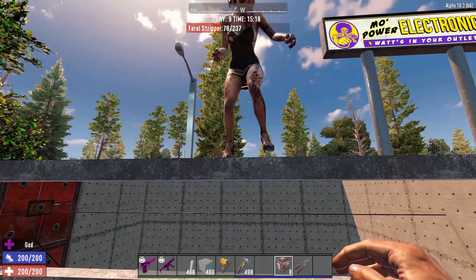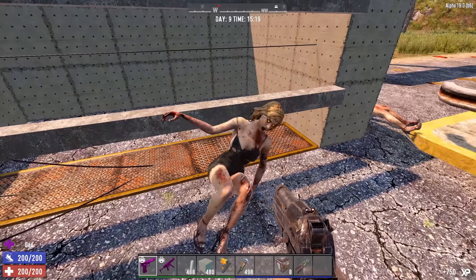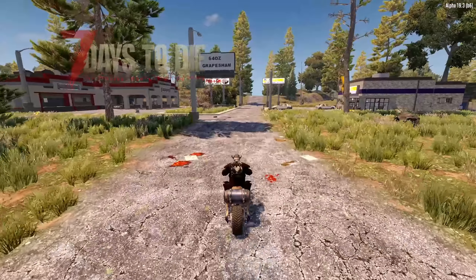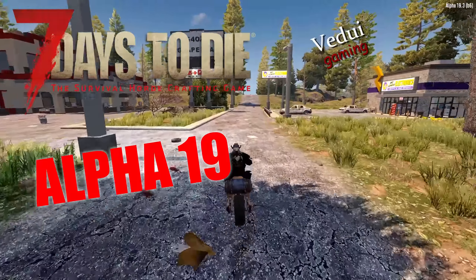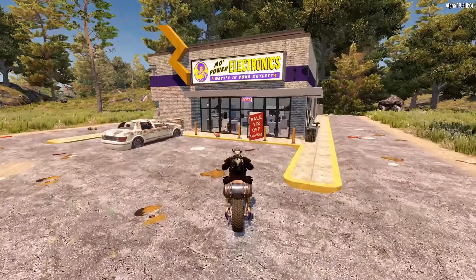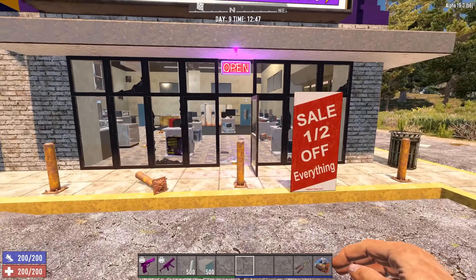Welcome friends, we're back in Seven Days to Die Alpha 19 and today we are going shopping. Why? Well, there's a sale here, and of course if there's a sale we have to go shopping right.